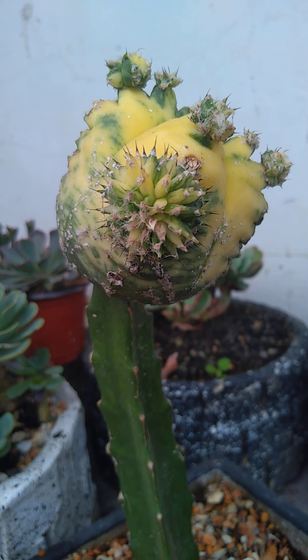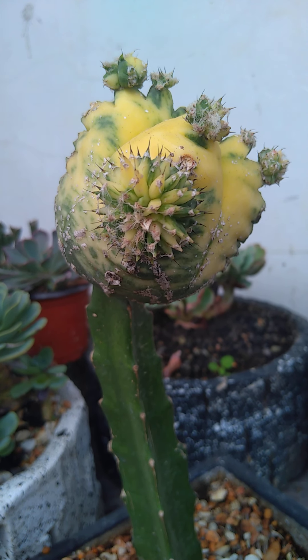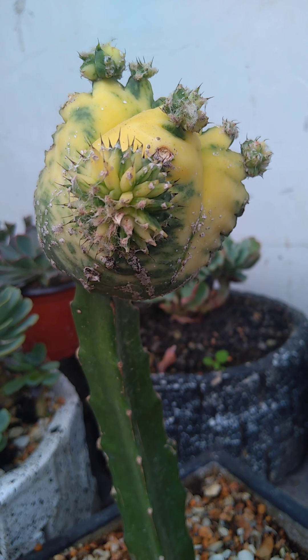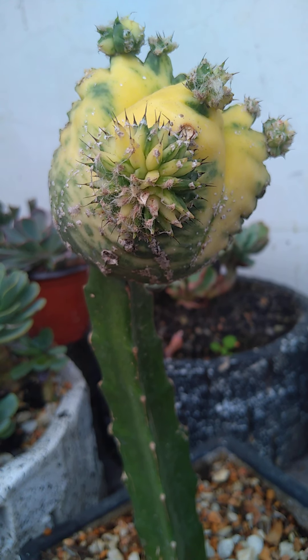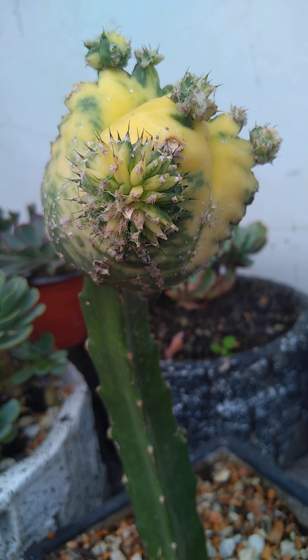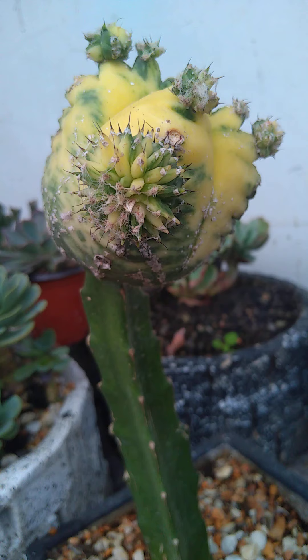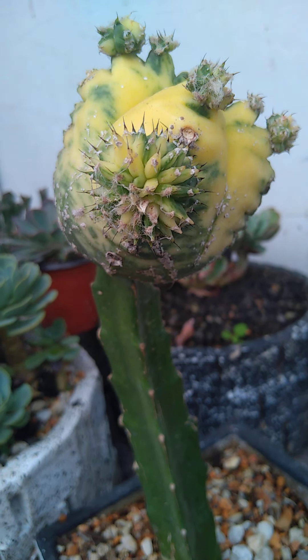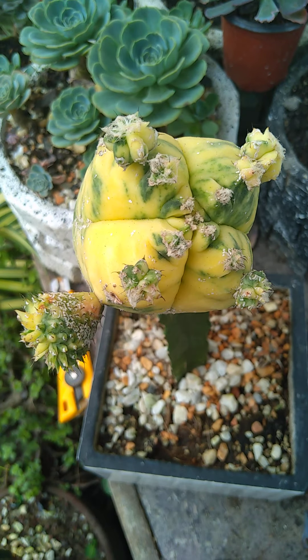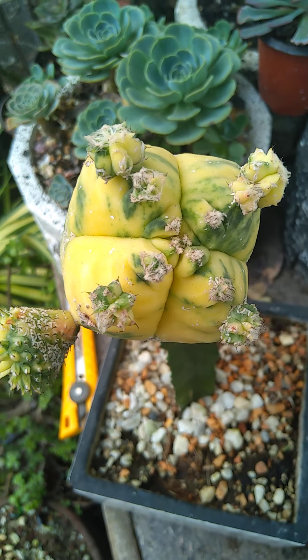What's up guys, today I'm going to show you how I carefully craft this variegated Astrophytum myriostigma among the pups. This is the rare form — pretty cool, huh? The mother is four-sided, see.